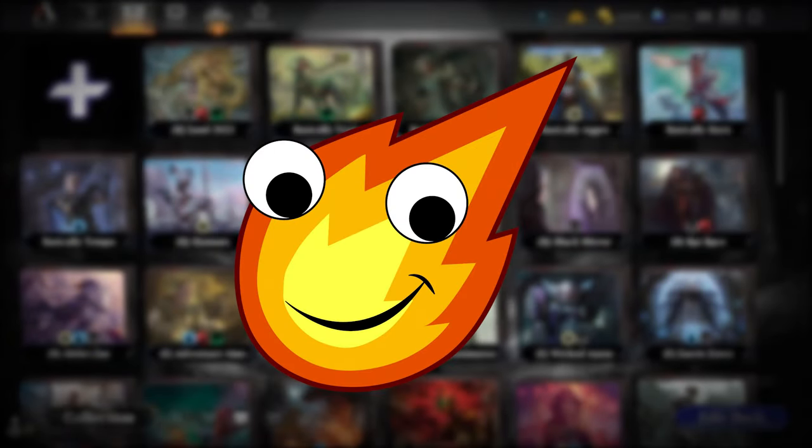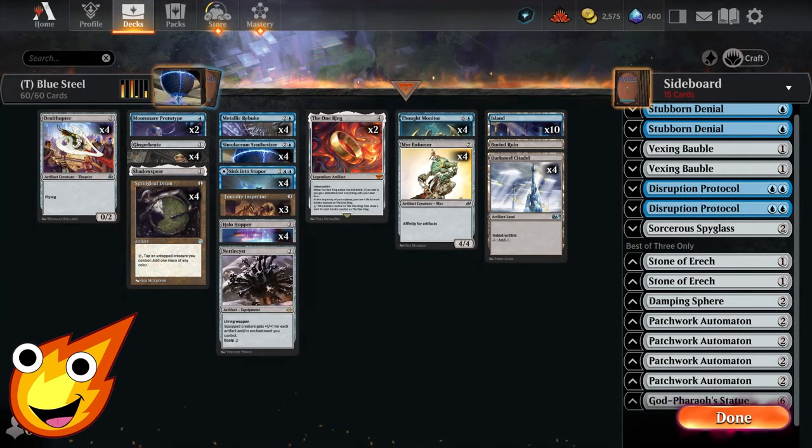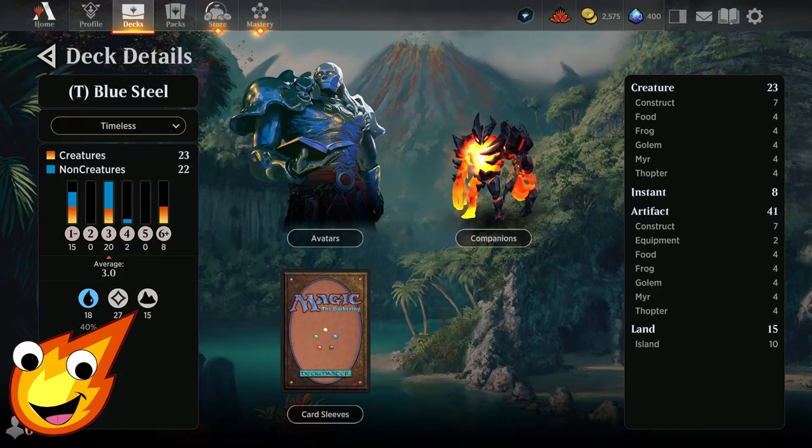Hello my fiery friends, the Inferno Man here with the hottest in budget deck technology. For today's deck tech, once again we're playing another super awesome deck that you all voted on. Honestly this deck is hilariously crazy when it does go off. So join me today as we jump into the Timeless format to play a ton of artifacts and make a bunch of giant constructs — in a deck we are calling Blue Steel.